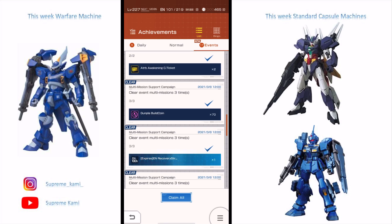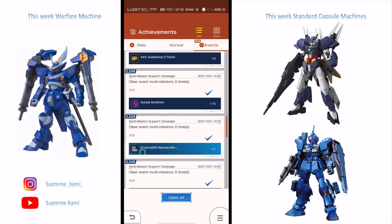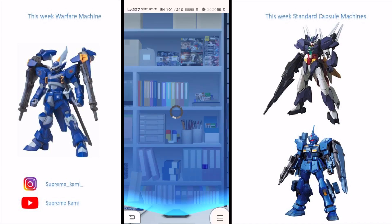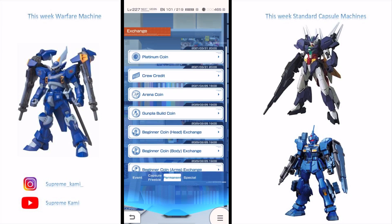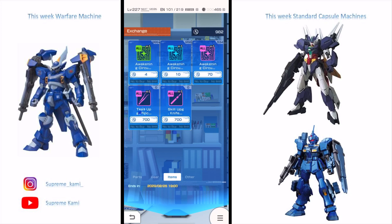If you haven't missed a single day by the end of the period, you should accumulate 700 Gunpla Build Coins total. You can exchange these in the shop under Exchange > Permanent > Gunpla Build Coins for either the Tray-Up Nipper or the Skill Upgrade Nipper.